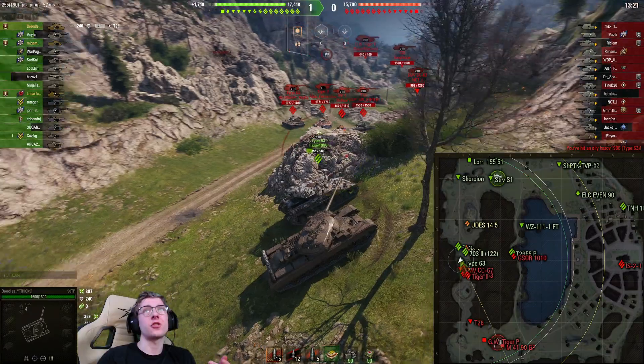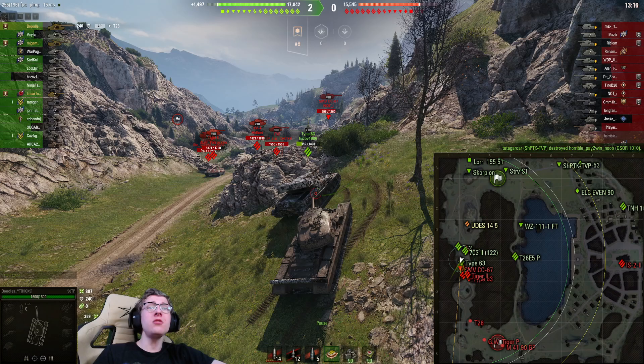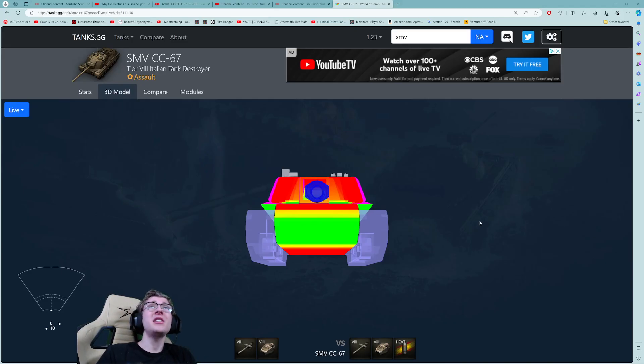We can see that there's an SMV Contra Carro 67 in front of me, and that vehicle has absolutely stupid armor. To show you just how stupid the armor is on that vehicle, let me pause the replay. This is the armor on an SMV hull-down against 300mm of HEAT pen. My tank, the 56TP, has about 270mm of pen APCR — it's not nearly as good as 300mm of HEAT.